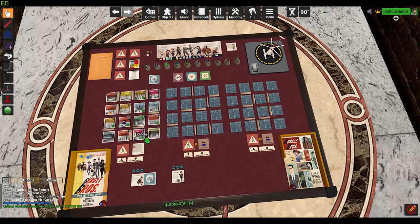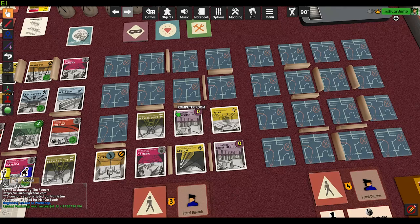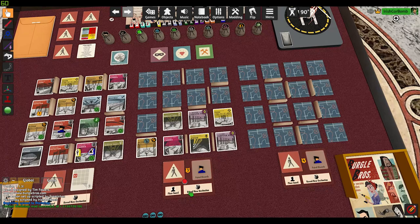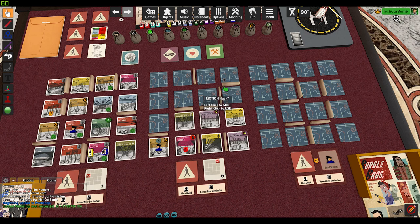One more thing: the hack rooms. Instead of going to grab hacks all the time, you can just add hacks directly here. It only goes up to six because that's the maximum you can have, and it comes down to zero. Left-click to add and right-click to go down. The alarms know which floors they're on, and if you click tap, there it goes.